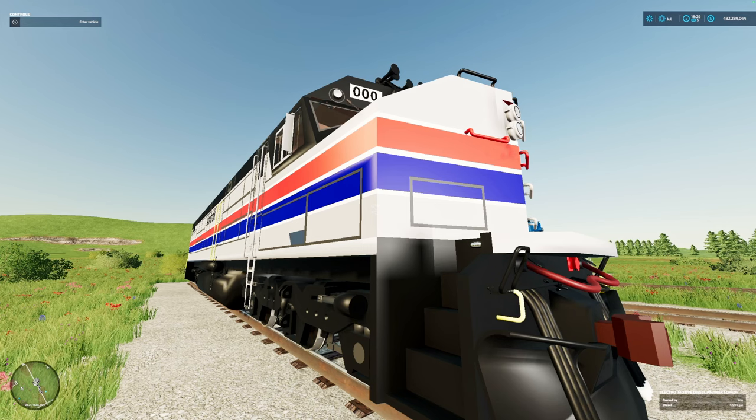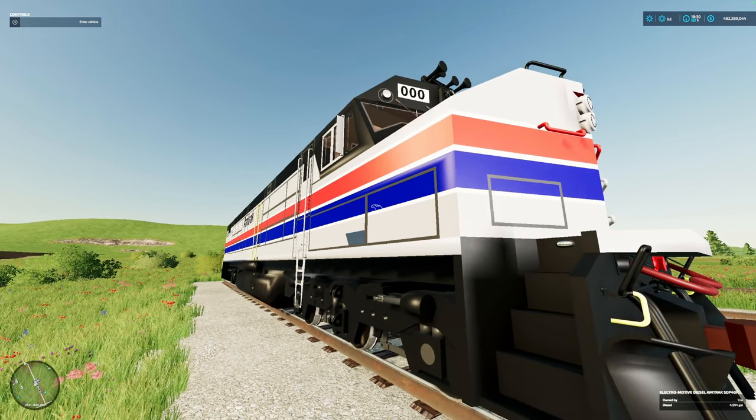What is this? An Amtrak locomotive - a General Electric... excuse me, I got in trouble for doing that earlier. It's an Electromotive Diesel. This is an Amtrak SDB40F.